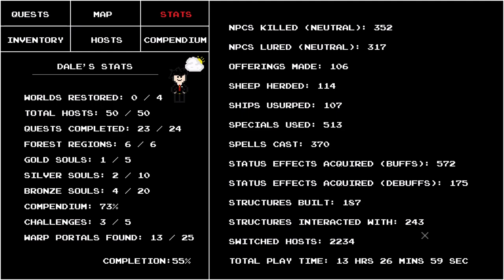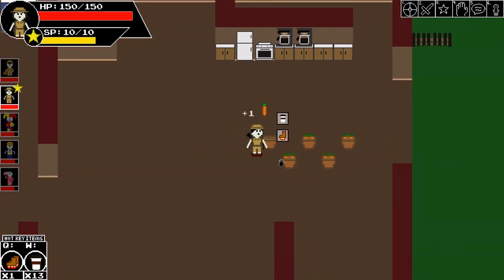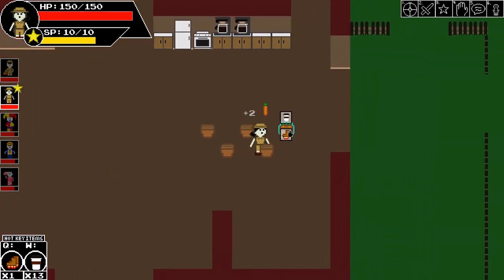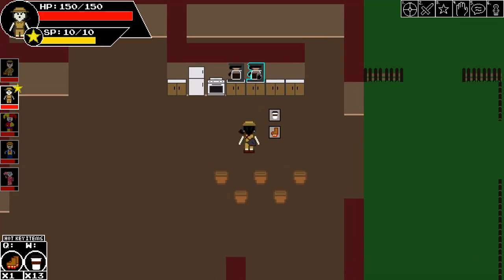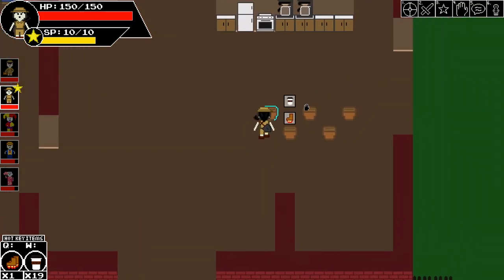So we'll fast forward time here, and now we can see the coffee pots are full and the carrots are ready to be picked. When I grab it I'll have some randomly set amounts of additional carrots and additional coffee, then the same dialog will appear to check back later.